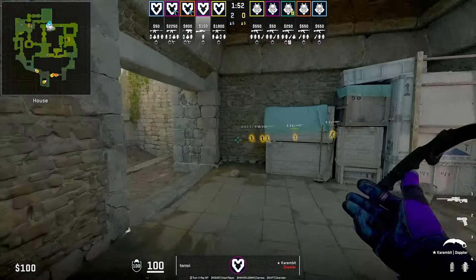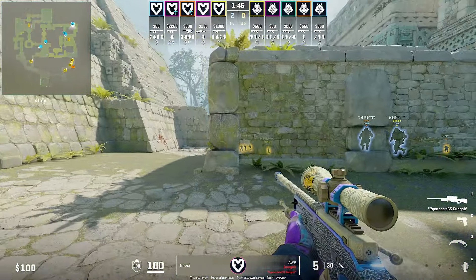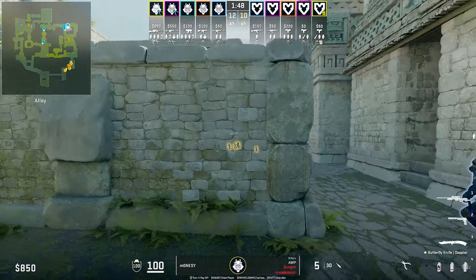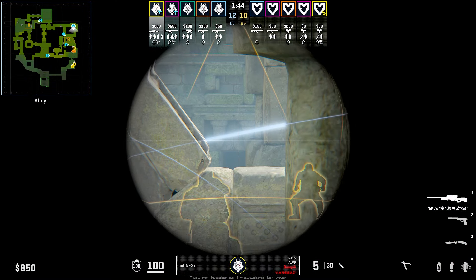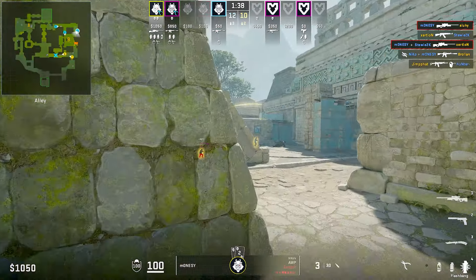Moving over to Ancient. A very common peek I've seen from the CT side is AWPers going long to look at ramp. From this angle, you can catch any players trying to boost on top of this box, and you can also catch players running out of ramp. In this round, it works really well as Monastery uses the wall on his right to cover potential T-side flashbangs, allowing him to hold the angle where he gets the kill onto Stewie and later peeks out to kill Exertion while his teammates defend the site.